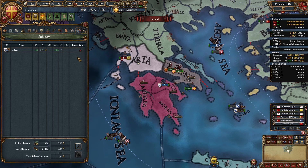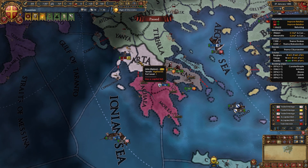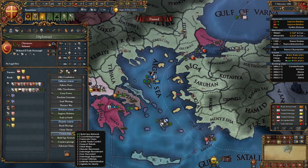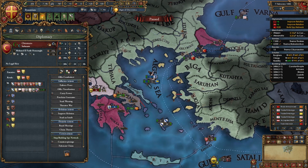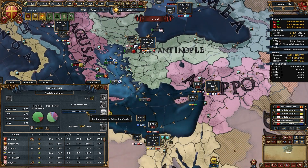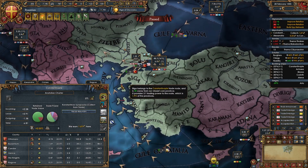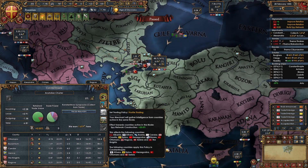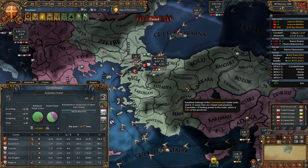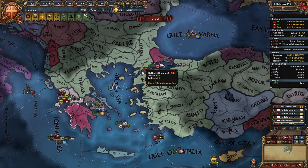Now it's time to siege down Arta. With a free diplomat available, send him to spy on the Ottomans. In the trade interface, tell the merchant transferring from Aleppo to collect in Constantinople, then set him to hostile trade to gain a bigger spy network on the Ottomans. The bigger your spy network on the Ottomans, the faster you can siege their forts.